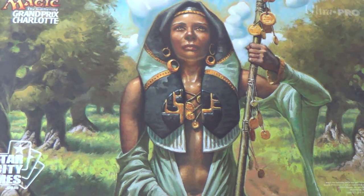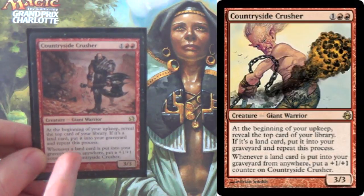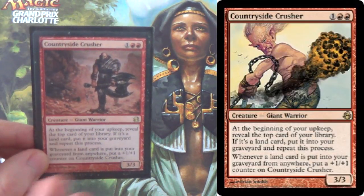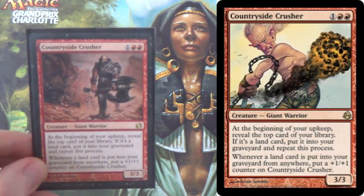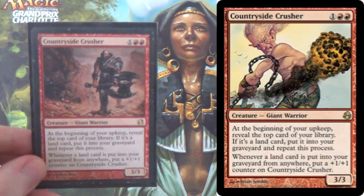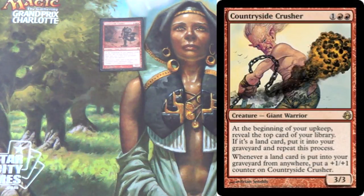This deck kills on turn four, unless the opponent has any of those forms of interaction. So we're going to start off — we have four Countryside Crusher. Just seeing this card on its own tells a lot of you what deck I'm playing. If this happened to be the only card you saw in the deck, you would know the rest of the deck, sort of. So I run four Countryside Crushers. All that we care about here is that at the beginning of our upkeep, we check the top card. Is it a land? If so, put it in the graveyard and repeat. If not, it stays on top. But whenever a land card is put into the graveyard from anywhere, you put a plus one plus one counter on Countryside Crusher.